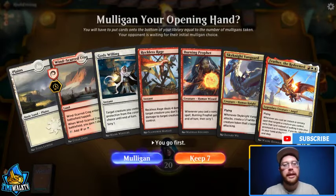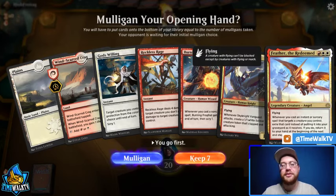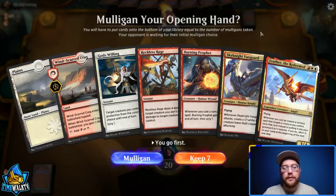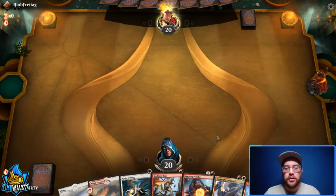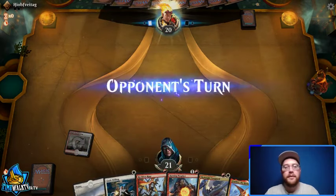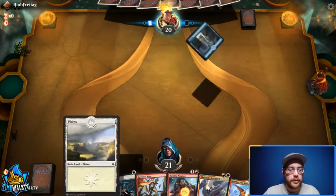Here we are for round one, game one. We're looking at a pretty solid hand — we have both our colors, some interaction and protection, our creatures, and our mainstay card Feather. If we hit a land we get to play Feather on turn three. One thing to note is that all of our creatures cost two or three, so having a tapped land on turn one really isn't that big of a deal, and gaining life can help against certain decks. We'll play our Windscar Crag first and then our Plains.